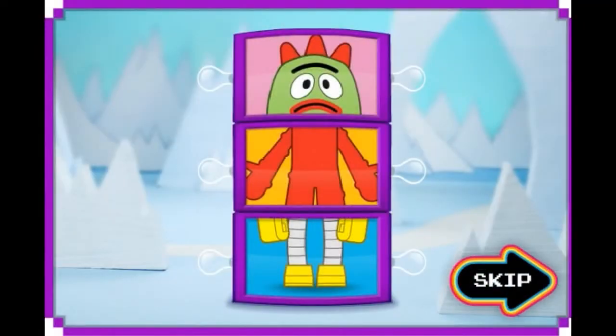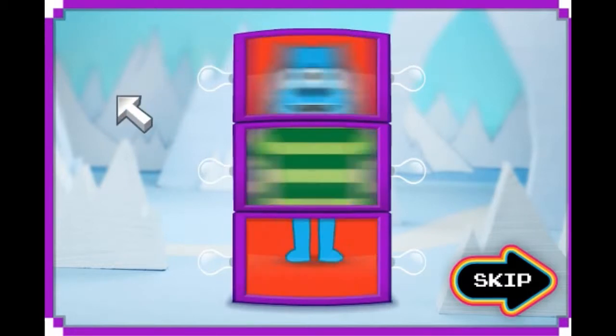Hmm, I don't think this picture is right. Do you? Let's get Tootie to show up on all three blocks. First, click on the blocks to make the blocks start spinning. Try to give Tootie every block.